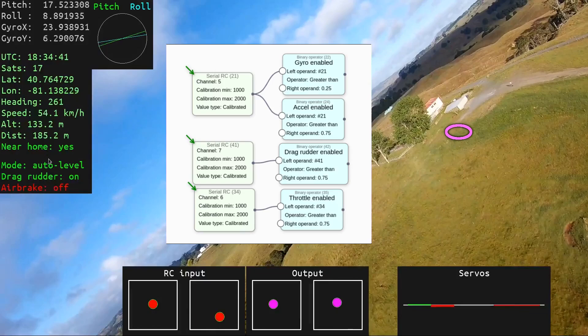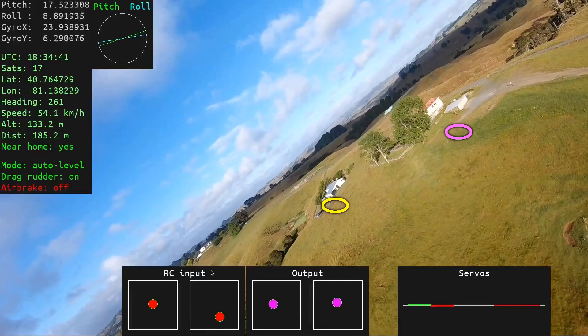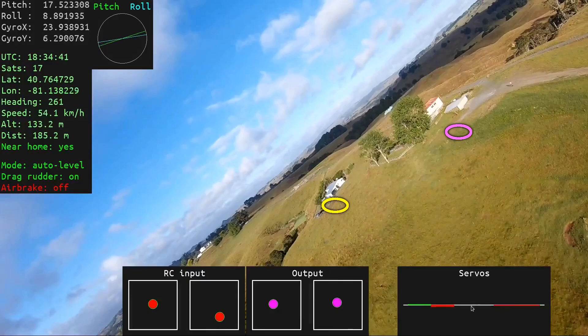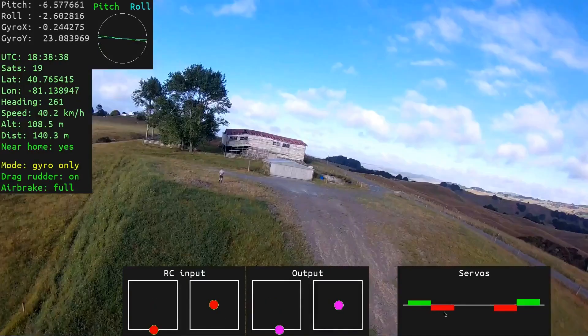Down below we have the RC input — the red knobby things — these are my stick inputs, that's mode two of course. Over here we have what the program was sending to the mixer — the purple ones — you'll see they were jiggling around quite a bit as it responded to the gyro sensors. And then on the far right we have servos. This is looking from the back of the plane at what the control surfaces would look like — going up and down, green when above level, red when below. When we put the air brakes on at the end, it's a little bit exaggerated, so I don't think the control surfaces were actually going up quite that much. But just to let you see visually what the plane is doing as it flies, it's quite useful.